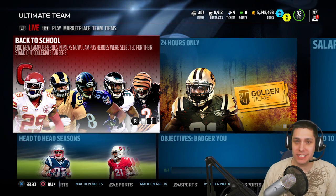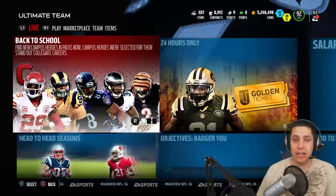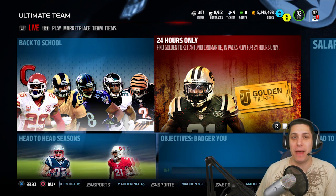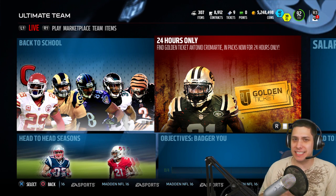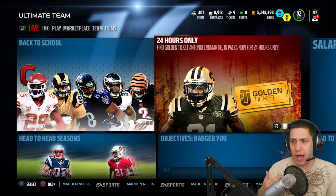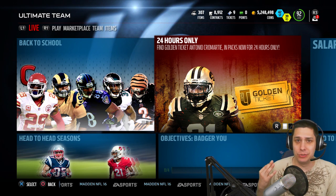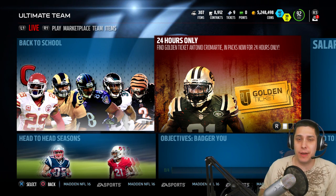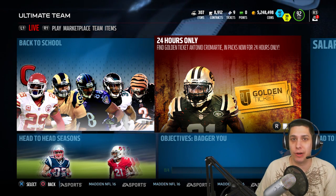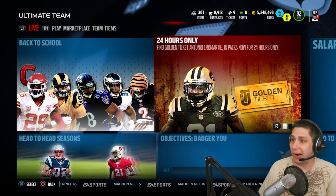Today we've got some awesome stuff in packs, so we're definitely going to be pulling quite a few packs trying to get brand new Ultimate Legends, as well as the 24-hour golden ticket Antonio Cromartie that is currently in packs. I think this is actually the second or third Antonio Cromartie — maybe you guys can let me know in the comments below. That's what happens when you're a big physical cornerback; everybody wants somebody that can go up and potentially stop aggressive catches, and that's kind of what Antonio Cromartie's good at.